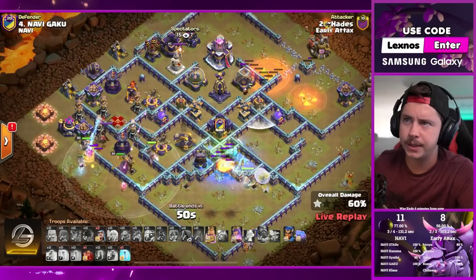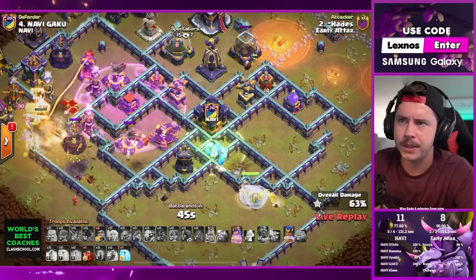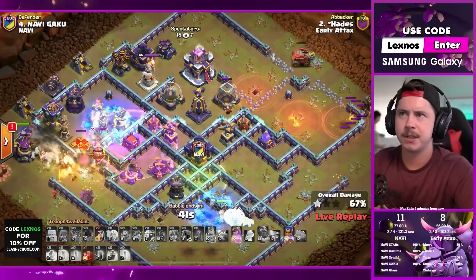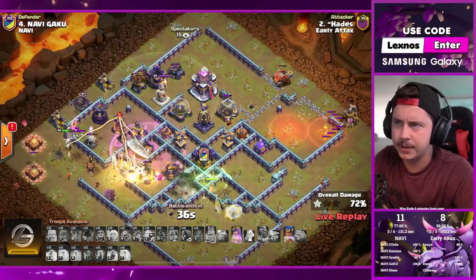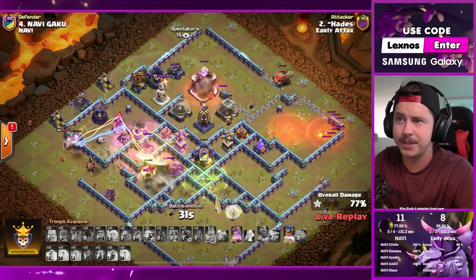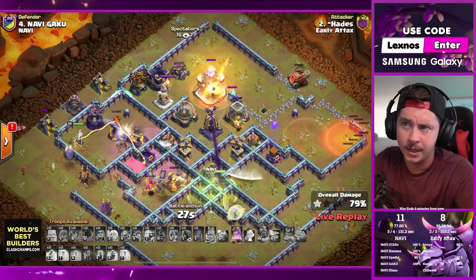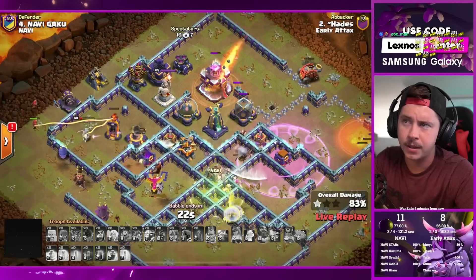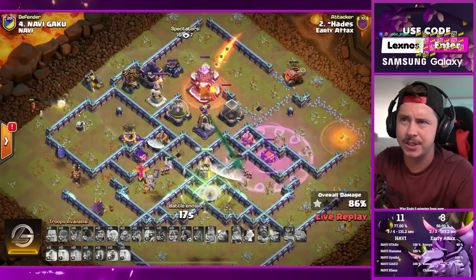Still has a royal champion to use, healers trying to keep the valkyries alive - but they're all dead. He sends the royal champion on the left side, flinger goes for the town hall but very low on health. Queen has all the healers, king goes down, phoenix brings him back for eight seconds. Royal champion finds the tornado trap on the left side - skeleton traps distracting. No more spell support, queen ability, champion ability - but monolith locks on the queen, rage tower on the right side. Royal champion goes down - this is looking really sketchy.